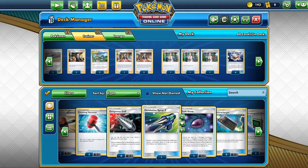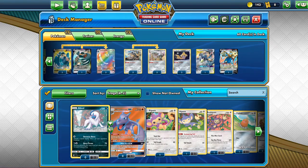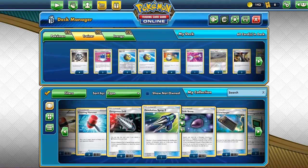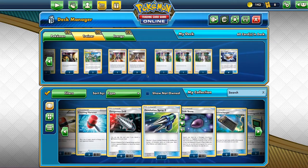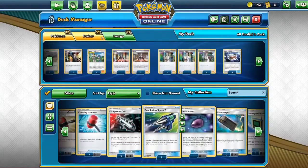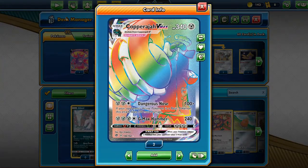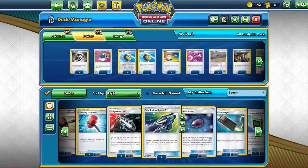Supporter-wise, we have four Marnies and three Professor's Research. You could say this is a bit too much, mentioning that you have a Dedenne, a Crobat, a Zacian, and two Jirachis for extra draw as well. But consistency is very important, so that's why there are seven Supporter cards. We also have two Melony/Lana — because we have so much HP, getting that 20 damage off could potentially save you from a knockout.